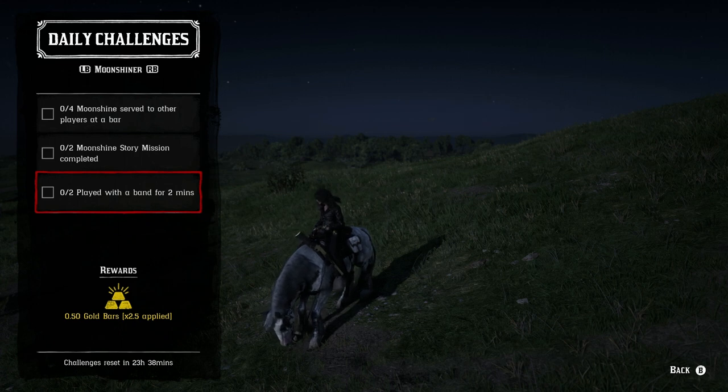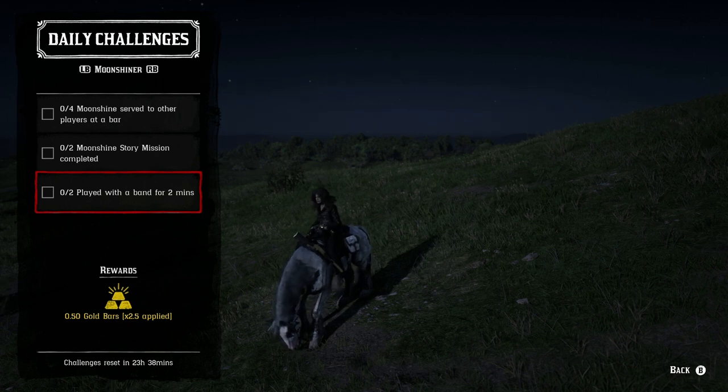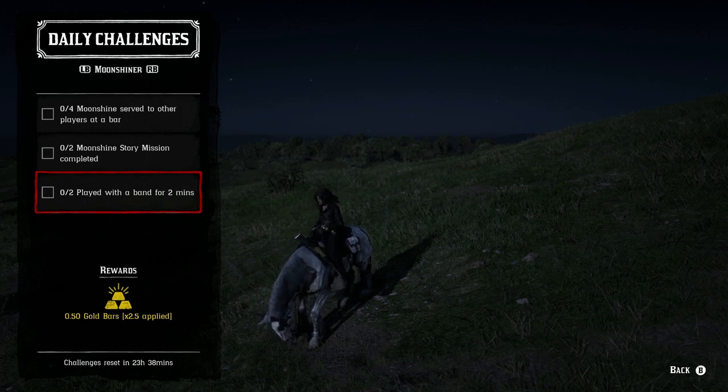For the Moonshine roll: four moonshine served to other players at a bar — this can be done in or out of a posse. You can just invite a random person to the moonshine shack, serve them four drinks, and hopefully they drink them. Two moonshine story missions completed — you can either talk to Maggie and replay them, or go into your start menu progress and repeat them that way. They take about 10 minutes or more each, so it'll take you at least 20 minutes — probably longer — to get that 0.5 gold bar.